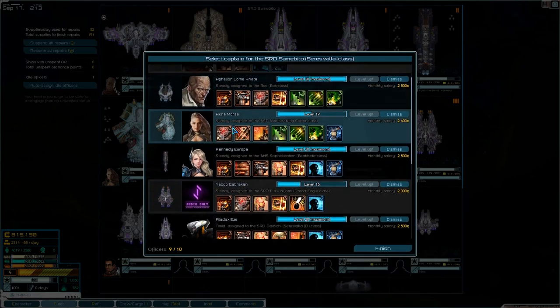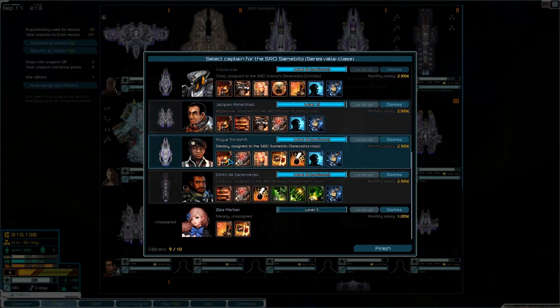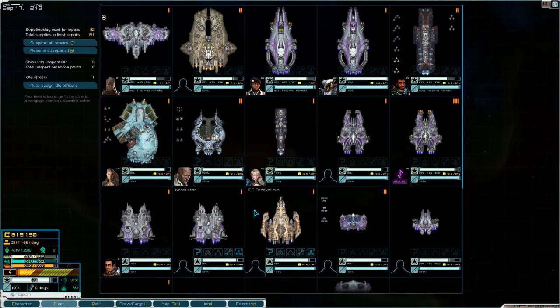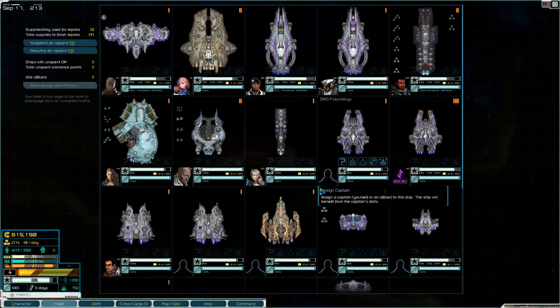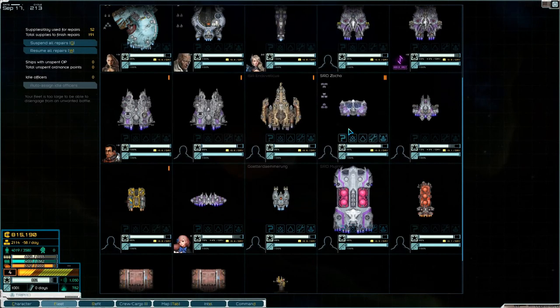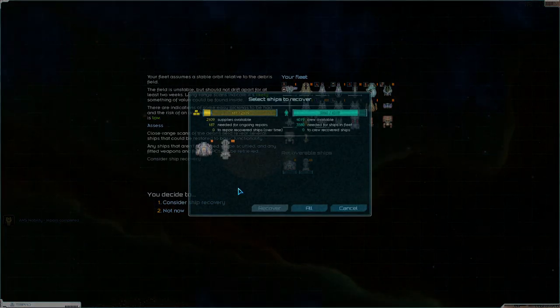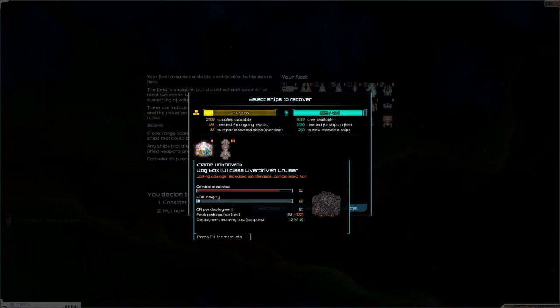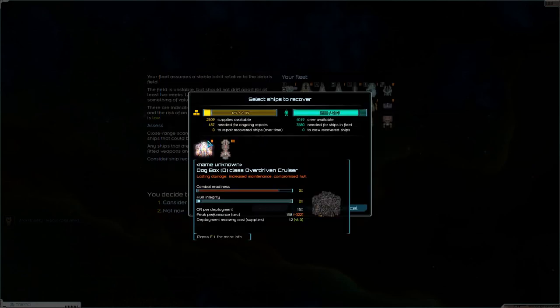No one else leveled up - either they're at max level or they're not in combat basically. We need to assign Salah - let's assign you here. You're never going to get into battle there though. Let's assign you to something that might actually be sent in for some cleanup. Let's have a look at you - I've never seen you before. One large ballistic, two medium ballistic, ten small ballistic - okay, we're not going to recover you though.